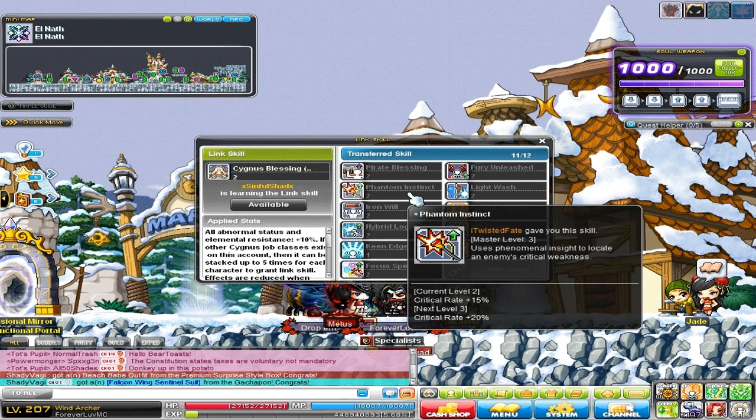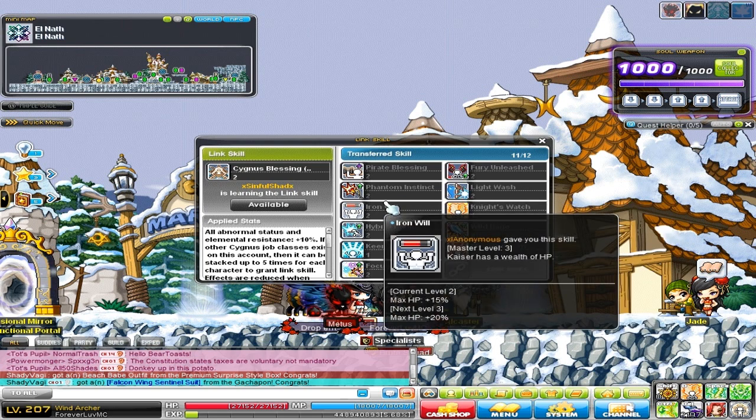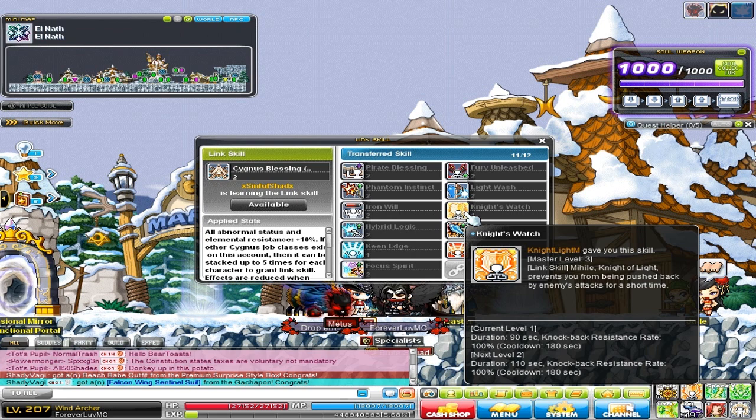These are so, so good and completely worth the time it takes to get all these characters to level 120. Next is Luminous — you get 15% PDR for free. Level 120 Kaiser gives you 15% HP as well.